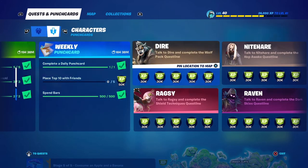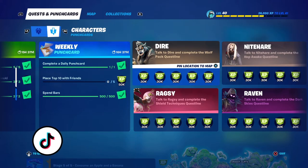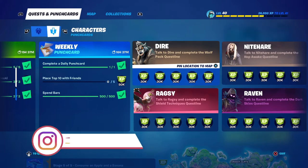Let me know in the comments your thoughts on these two locations for the brand new NPCs. I don't like Dire's location because it's in Camp Cod and it's really far off the map. I figured they were going to throw somebody in that location since it is a spot on the map, but the NPC spots do feel kind of random — they don't feel tied to the characters.